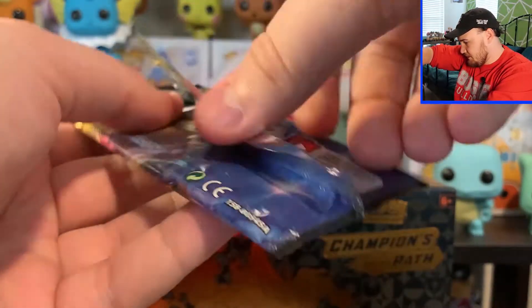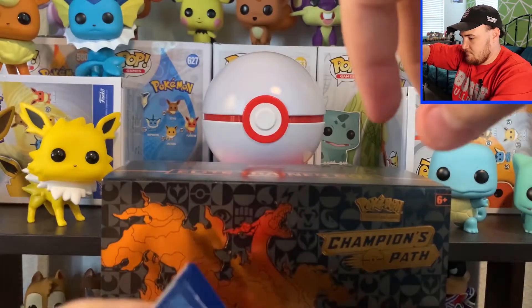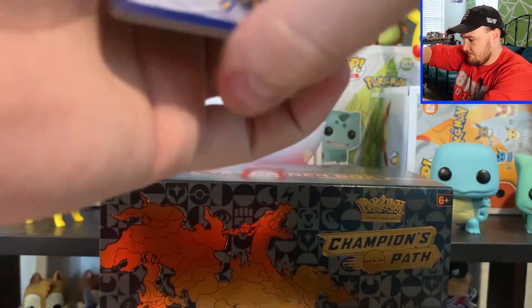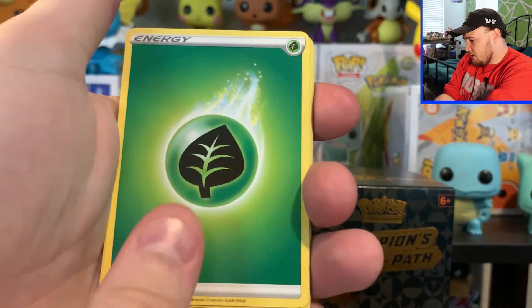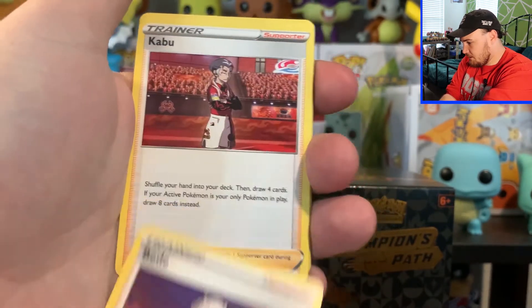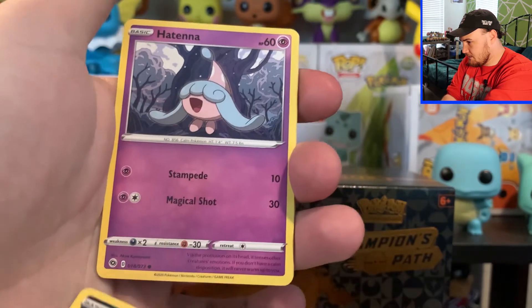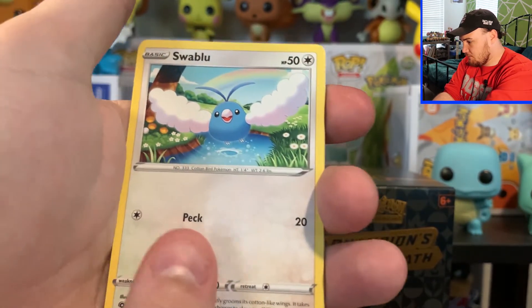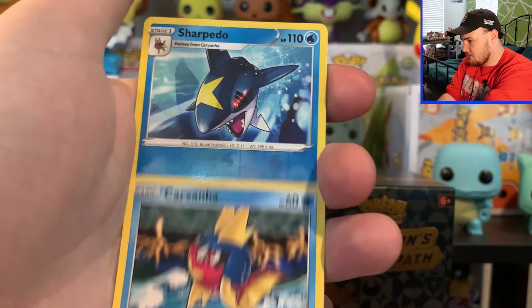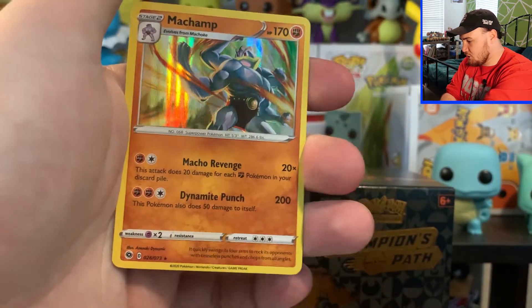Pack number three. Alright guys, we got Grass Energy, Turfield Stadium, Bede, Kabu, Nickit, Hatenna, Swablu, Scraggy, Carvanha, got a Reverse Holo Sharpedo, and a Holo Machamp.